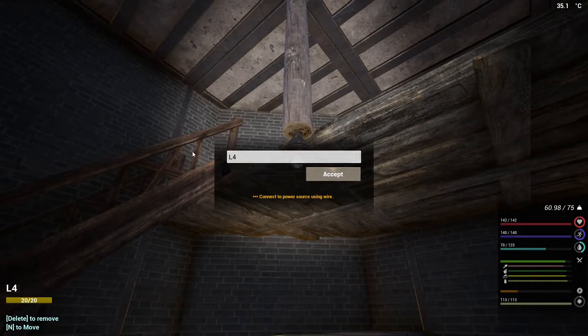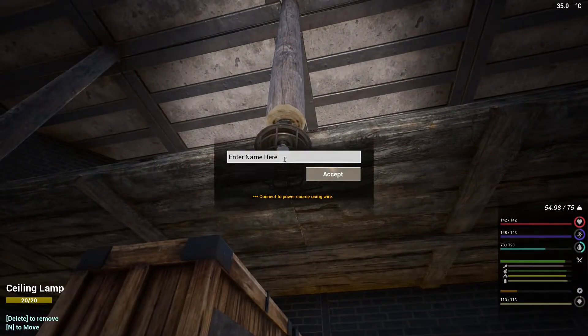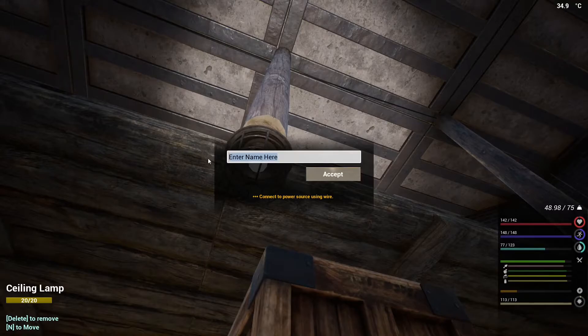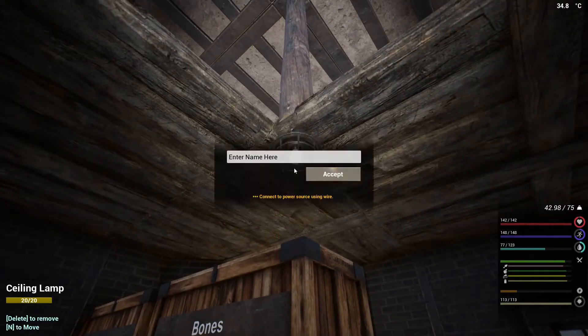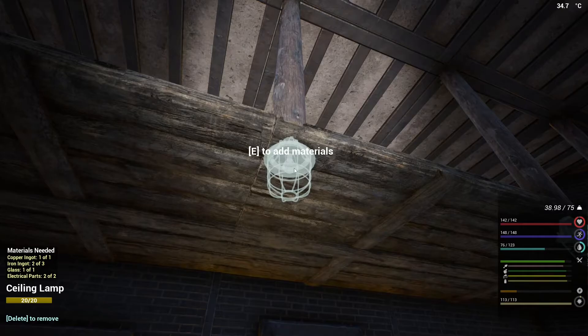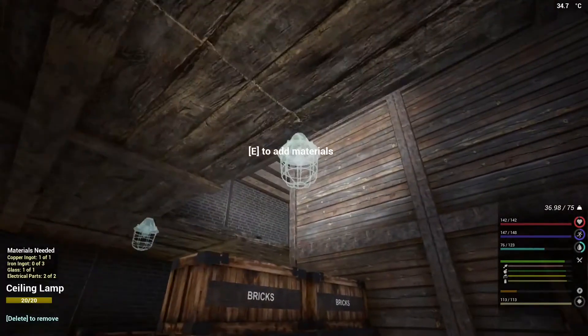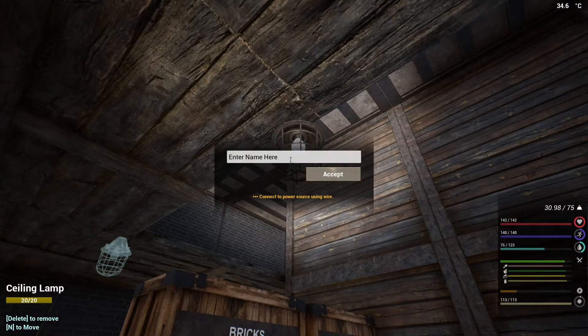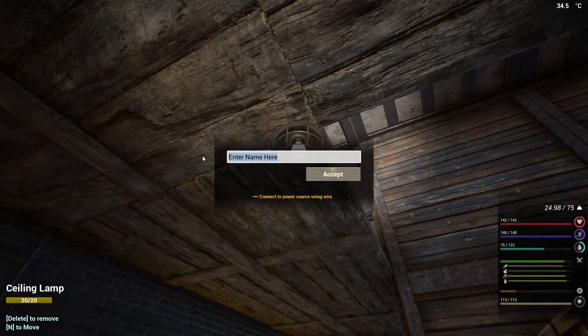I wish when I press enter it would get rid of the text so I don't have to click on it. Five, six, seven, eight, nine, and the final one — ten. Okay, so that's that done. Now we just need to get the wiring done and then we can check it all out.